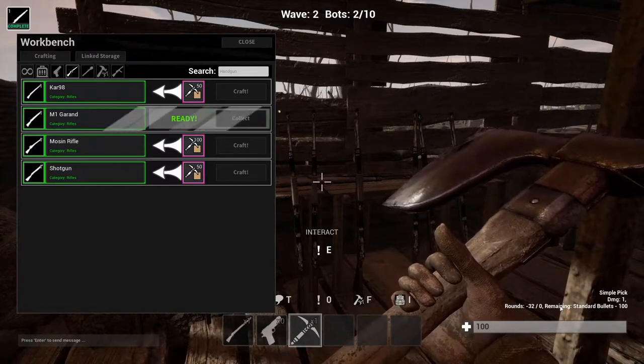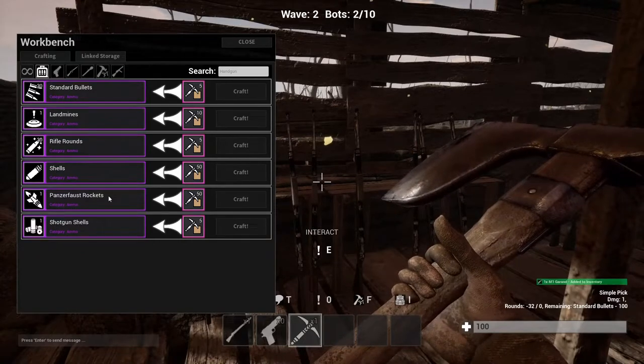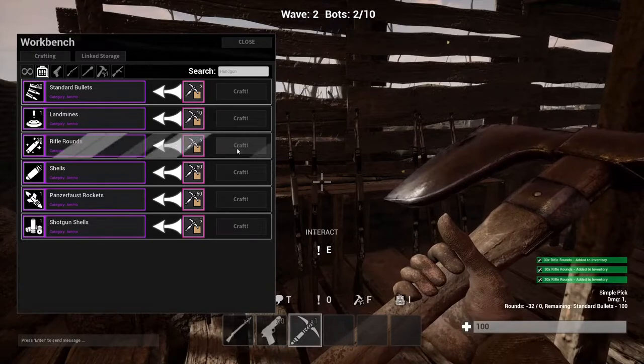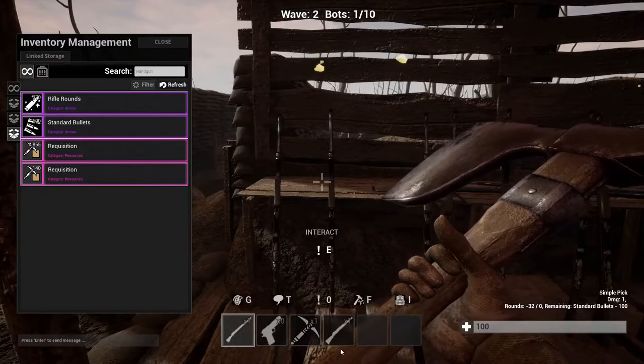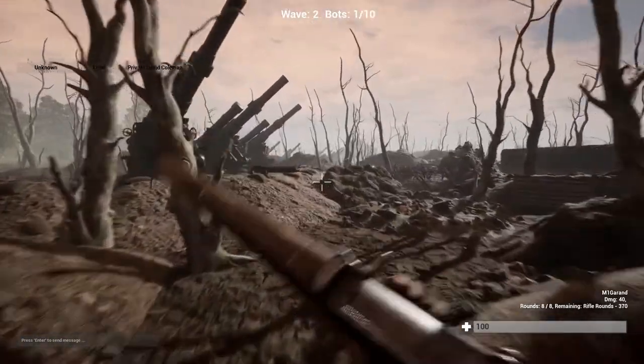So yeah, as you can see I can use this requisition to build resources and rounds. Okay, let's put that there — now we've got our M1 Garand.